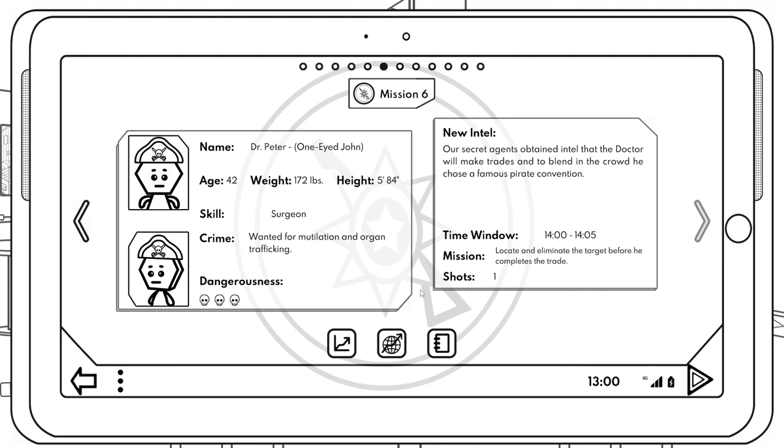Mission six: Dr. Pete One-Eyed John, age 42, weight 172 pounds, height 5'8". Skill: surgeon. Crime: wanted for mutilation and organ trafficking. Three skulls dangerous. He's an octagon - and notably, he doesn't actually have one eye. Secret agents found he'll make trades at a famous pirate convention to blend in. If it's a pirate convention, there'll be lots of pirate hats. Time window 14:00 to 14:05, locate and eliminate before he completes the trade.